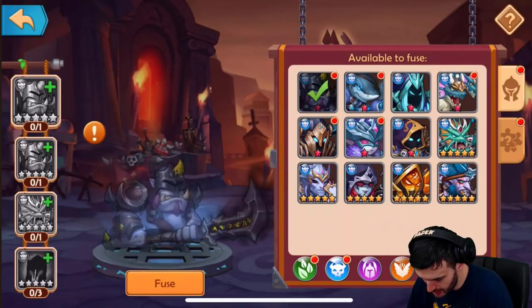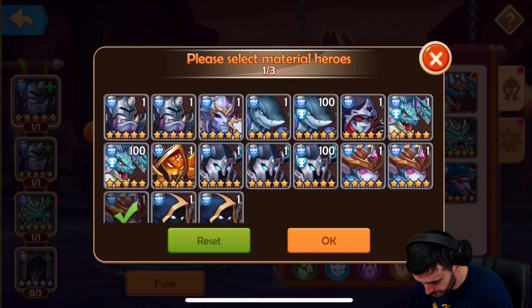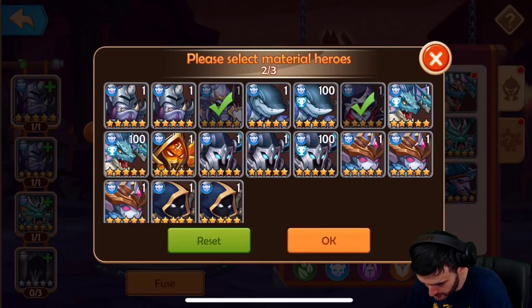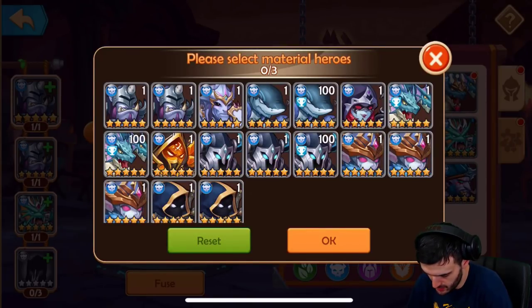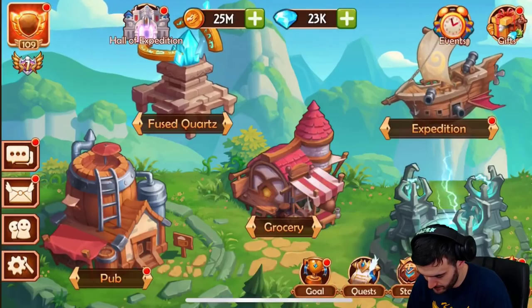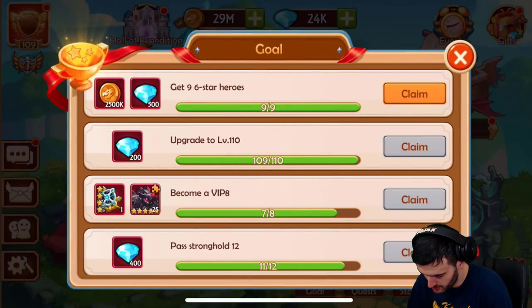Let's sacrifice him — I got a lot of him. There are so many different options. Let's do the reef defender, and use these. Actually, I don't want to use them because I can get another six-star with them. So let's go with you, you, and you — boom, six-star! Now let's head back and claim a couple things. Look at those gems and summoning keys!